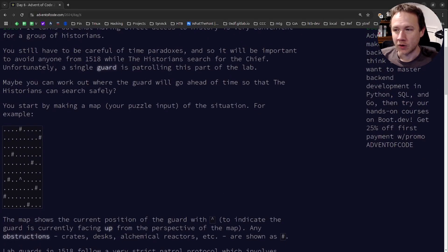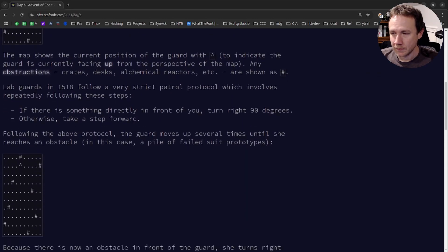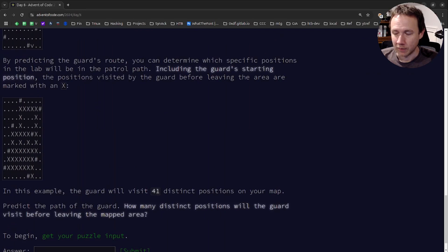Advent of Code 2024, Day 6: Guard Gallivant. We have a grid with obstructions marked as pound signs and a guard who starts facing up. The guard walks until hitting an obstruction, then turns right 90 degrees, and keeps going — tracing a path through the grid until walking off the map. We need to count all distinct spaces the guard visited: 41 in the example, regardless of how many times they crossed the same space.